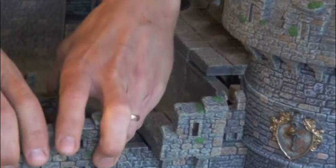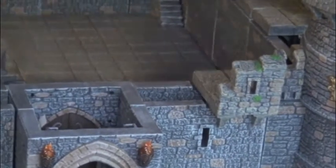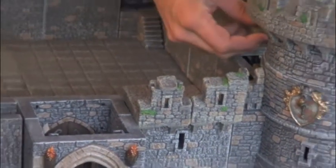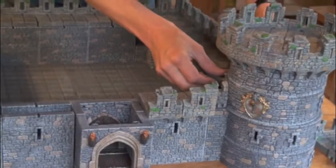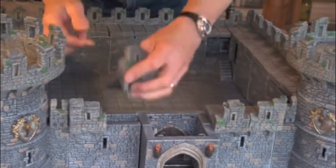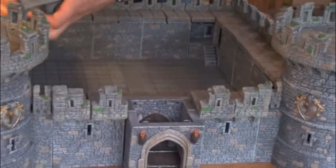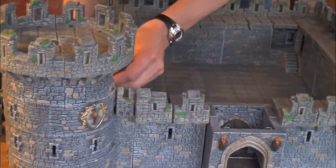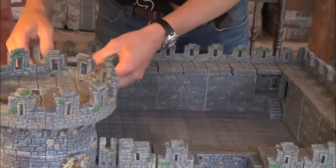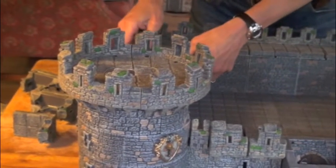I'll remove the top of the gatehouse — that's all going to be tweaked in just a moment. We'll put this one with the right-hand wall against the tower there, and this one against the tower here, then a regular one up there, and the left-hander over here, going right down the side.